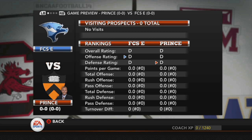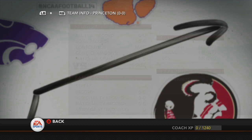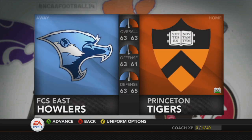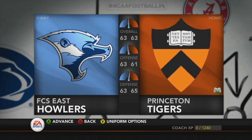Here we are playing FCS East. Kirk is picking us, of course — he automatically picks the FBS team. But it looks like it's going to be a good game. We're the same exact overall — they have the edge on offense, we have the edge on defense. It's going to be a good-looking game. This is a home night game at Central Michigan Stadium, which looks most similar to Princeton's, I guess.